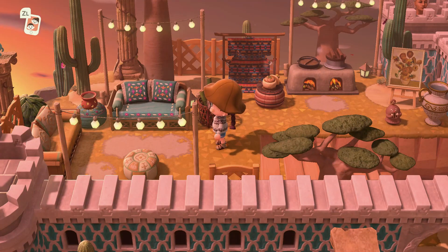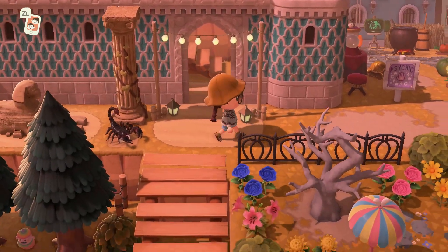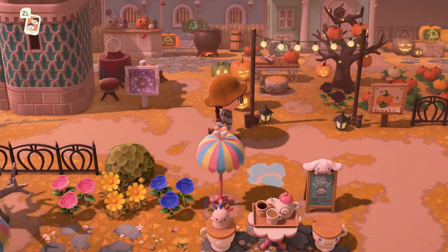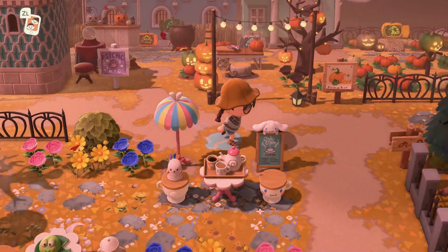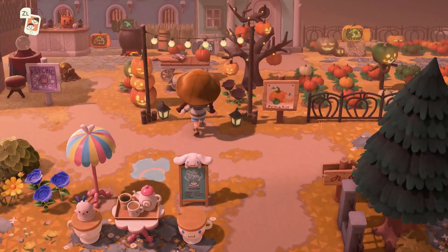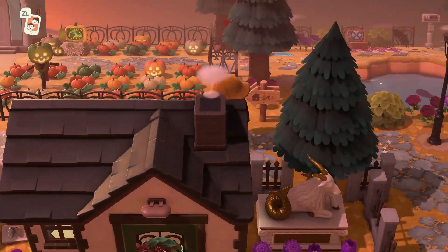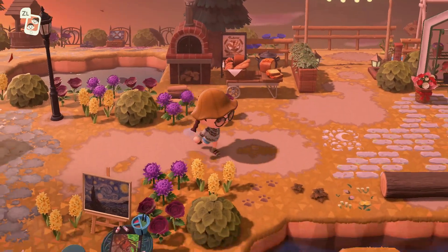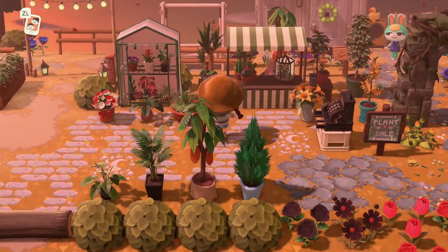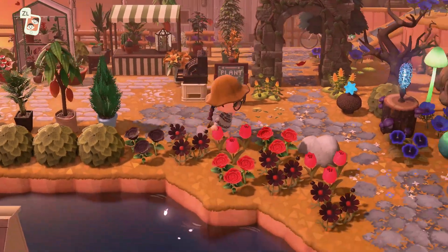I love that this island doesn't really have one specific theme and they're just embracing everything. We've got a psychic right there, and then we've got a pumpkin farm with all of the spooky stuff, a pumpkin carving area. They have just really taken everything that they like and put it out. Oh, a garden shop — that's so cute.